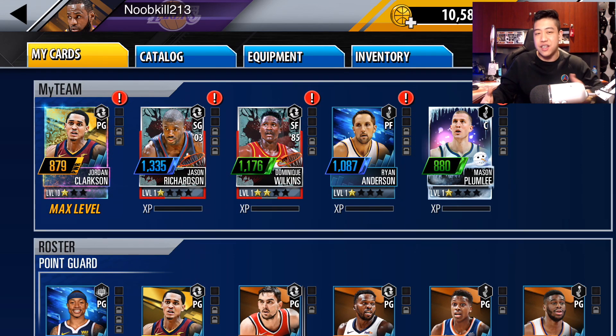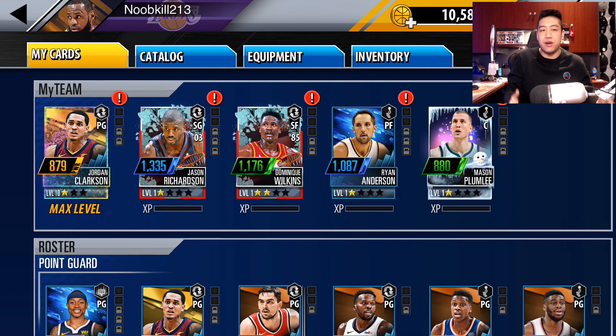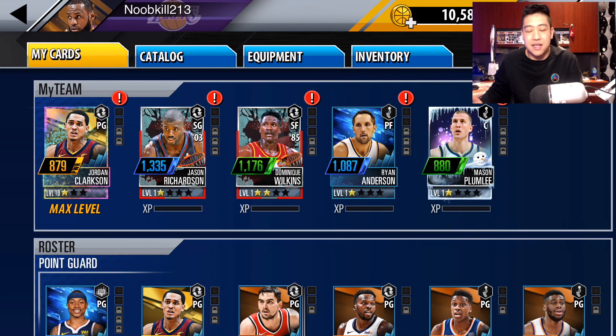We have some Jam Masters. We got Jason Richardson, Dominique Wilkins, and Ryan Anderson. We need a center, point guard, and power forward — those are our weak points. Jason Richardson and Dominique there actually play really great. Dominique's card plays insane.